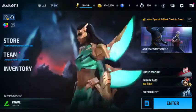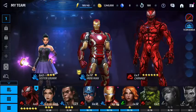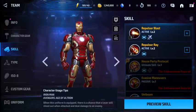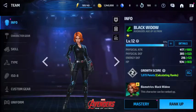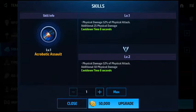Let's get into the video. You just need to press on Team, and after that you need to press on your favorite character, and then press on Skills. Basically, gold is used to upgrade the skills of your favorite character — you can upgrade your characters using gold.